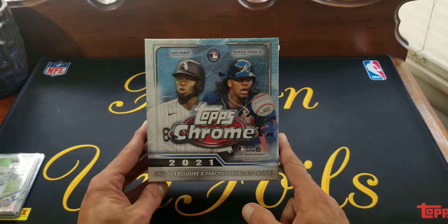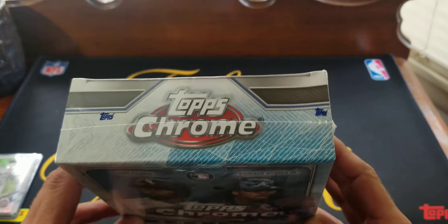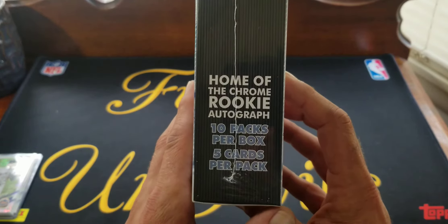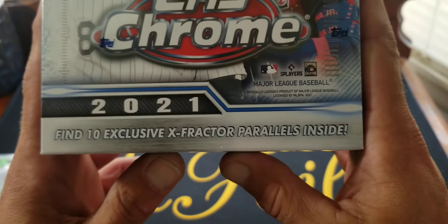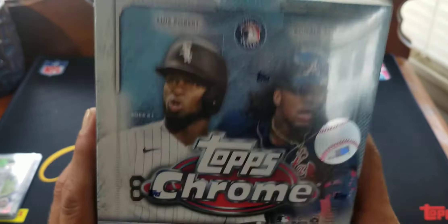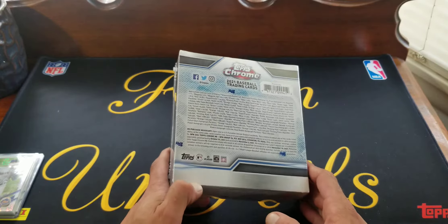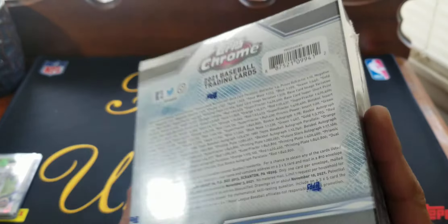What's up everybody, Floglin Foils back with another video on a new packaging — Topps Chrome Mega Box, home of the rookie autograph. You get 10 packs per box, five cards per pack, and 10 exclusive extractor parallels inside. I think they were in the packs last year too. Found this at a local Walmart for — don't laugh — $57.99. Last year these were $39.99, this year they are $57.99.